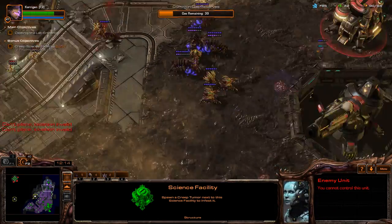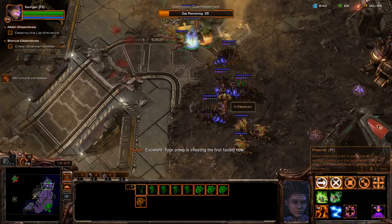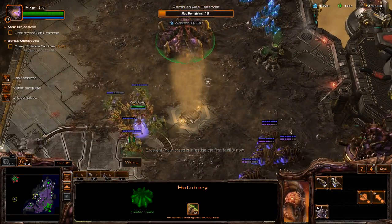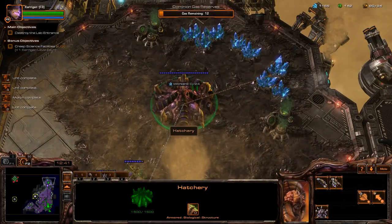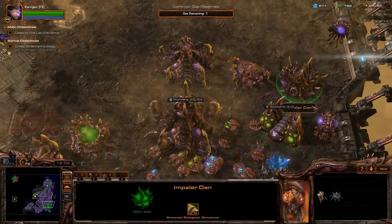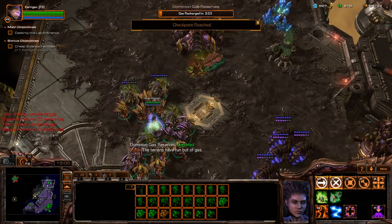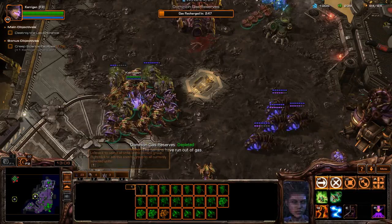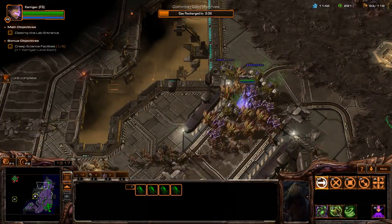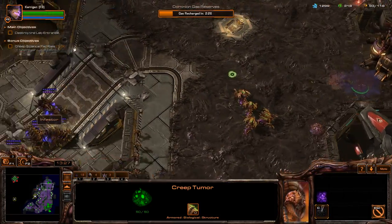The little side mission is to get this — whatever the hell this thing is. Excellent, your creep is infesting the first facility. I do not have enough gas — that should be easy to fix. I'll get these drones set up and make some overlords. The Terrans have run out of gas. Heal everyone up, and our guys continue attacking — this is our moment to move forward. Since that building is infested, I'm going to move the creep tumor down.